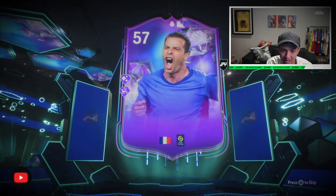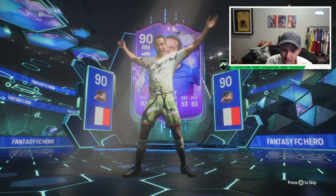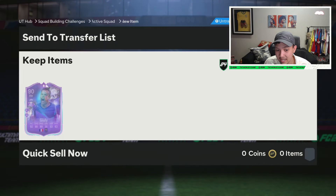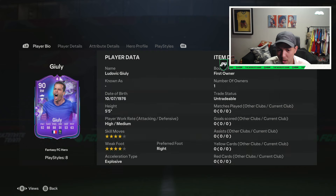Ladies and gentlemen, we do have another player review - I am on the grind trying to get out the best players possible. This Guli was very nice in the start of the game in terms of the first two or three months. Now we have his 90 version which can get upgraded. He doesn't obviously have the skill move or weak foot upgrade - he has four-star weak foot which is decent for a winger.